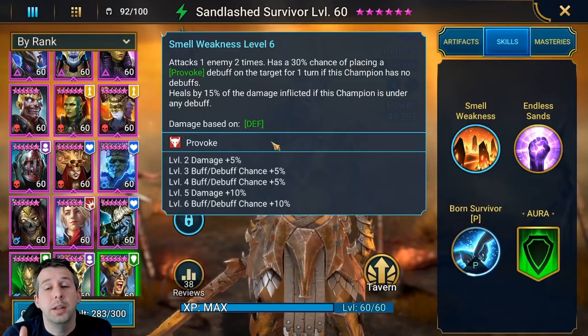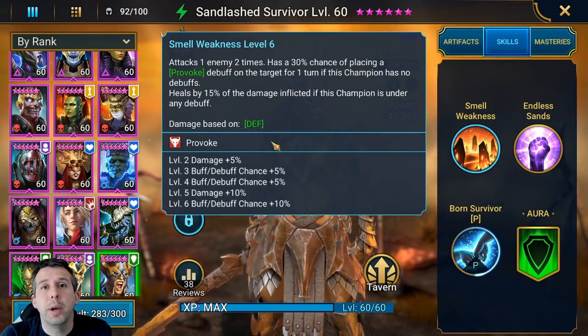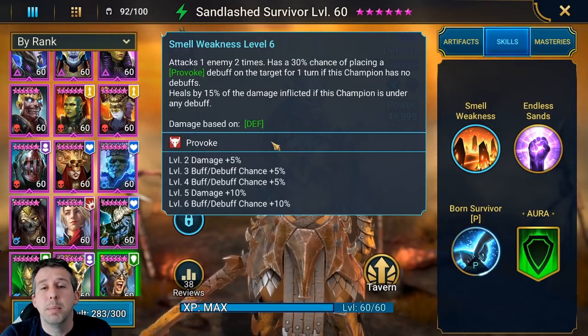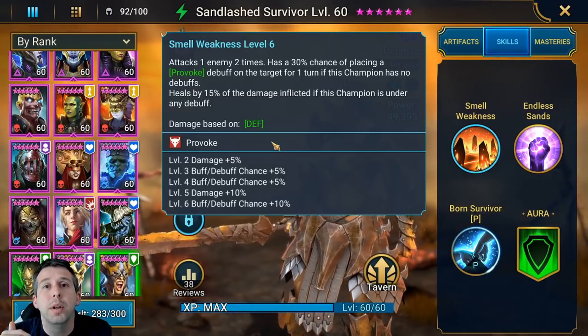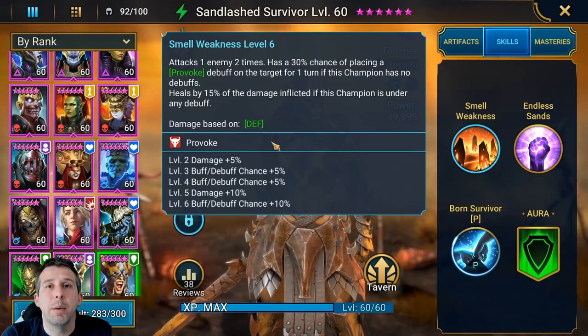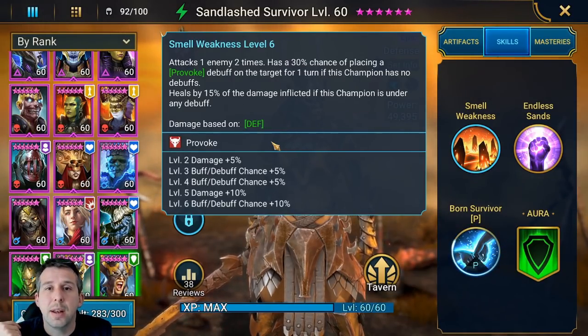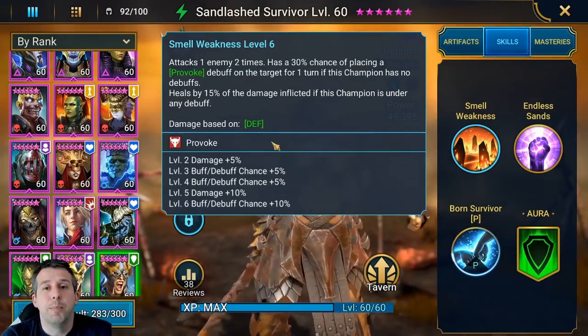Any champion with a provoke on an A1 is solid. You can literally use her in the arena to pinpoint a champion you want to take out of the game. Same in dungeons — if there's an opponent you need to stop using their abilities, like an Apothecary or someone with an AOE decreased defense, you send her in, provoke them, and nullify their big abilities. Pretty cool for an A1.